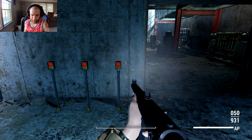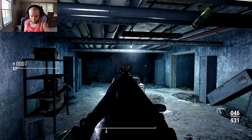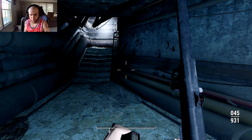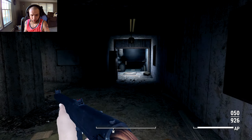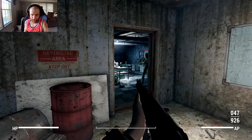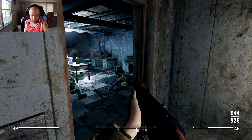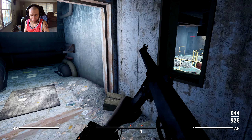I'll spawn in some raiders to test on. That guy just got absolutely melted - just dead. It doesn't take too many bullets, obviously these raiders aren't that tough. VATS accuracy at close range is decent enough. You can put a longer range scope on to increase the accuracy stat, which helps in VATS if you want to go that route. We're one-bursting raiders, though they're not the toughest enemy type.